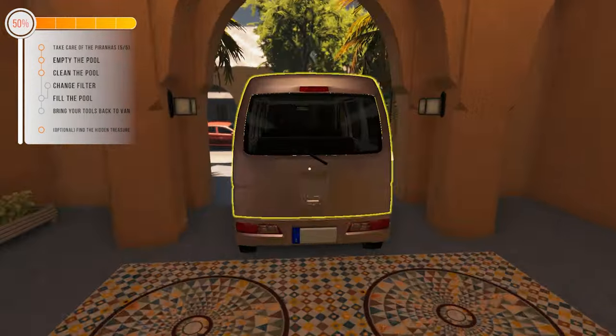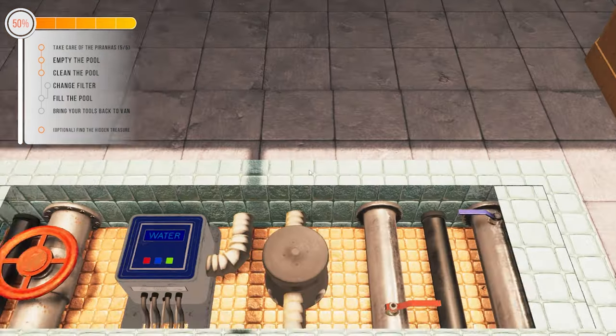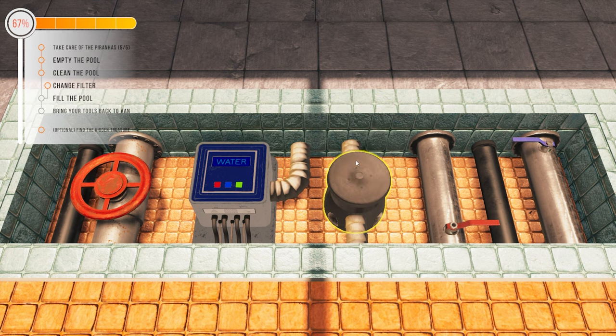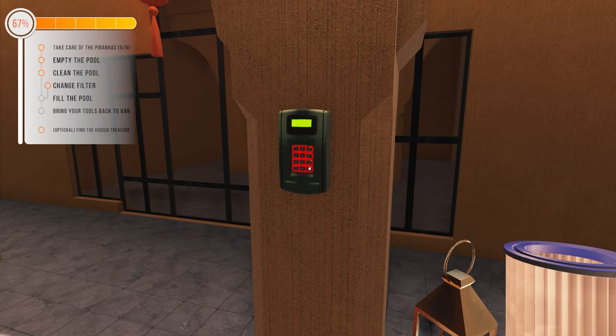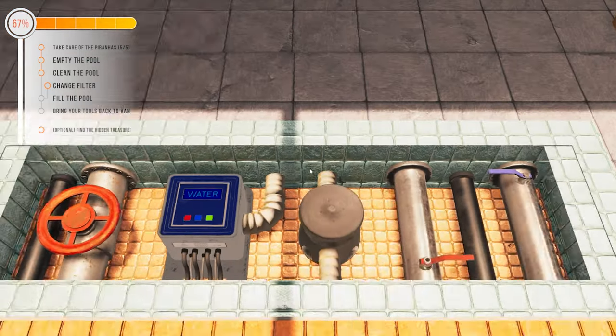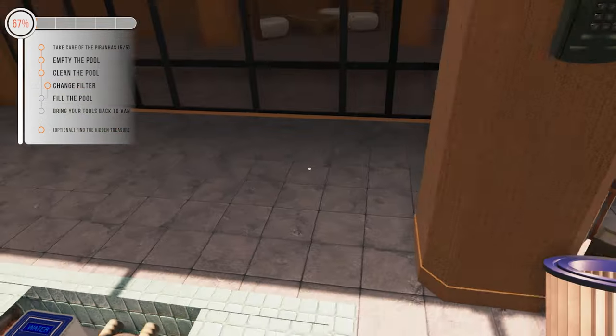We probably need to bring the filter. Fill the pool - one, two, three. Turn the red valve three times, move the blue lever and push the blue button. One - who made it this bloody difficult - two, three. Water! Perfect. Optional: find the hidden treasure. Okay, I didn't know we had to do that but it'd be good if we could take it home.